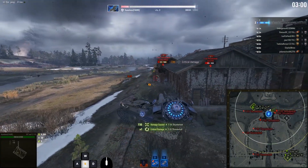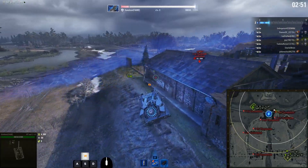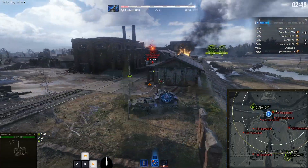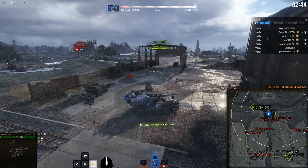Luckily, we can track the other guy. And the EMP burst is actually useful once in a blue moon — because the whole tank is blue. This tank has insane view range, so you spot everything.